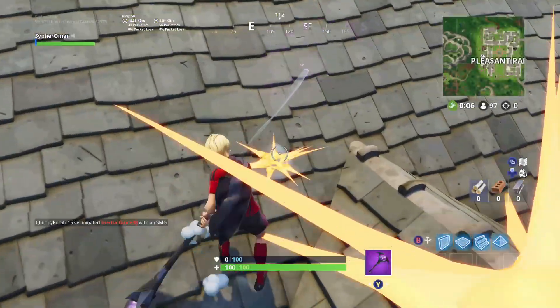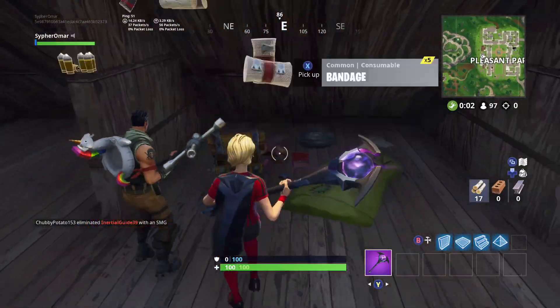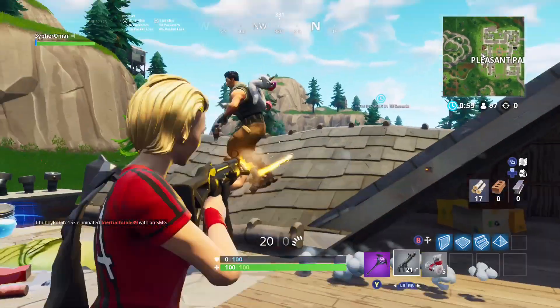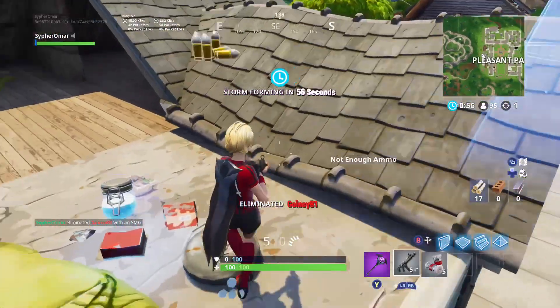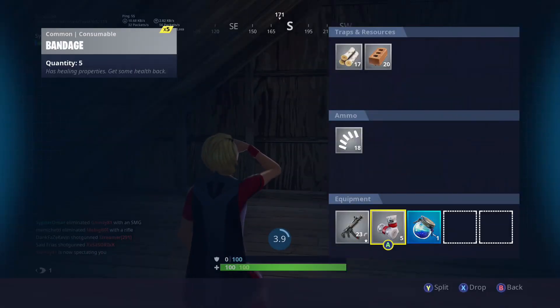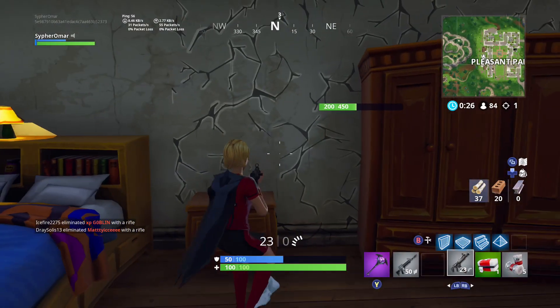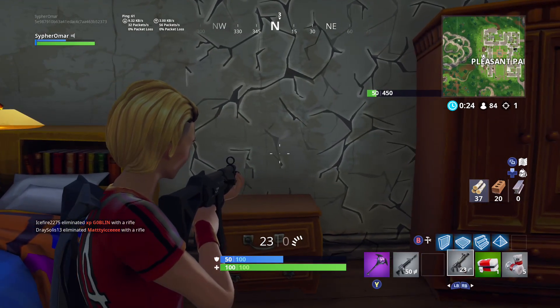That's seven kills coming out of Retail Row. Now I'm going to be showing you guys my Pleasant Park clip. Something that's pretty risky is opening a chest next to someone, but I thought there was no spin and I could press X faster than him — and I did. So I got the kill off, got a big shield, and now I have an SMG.